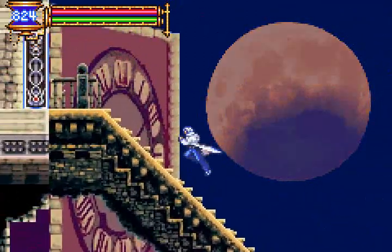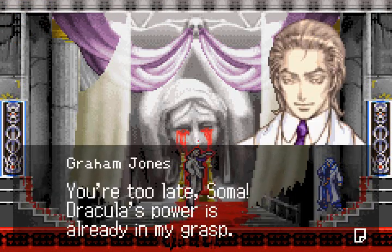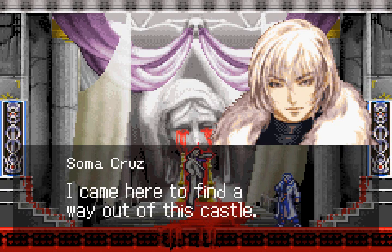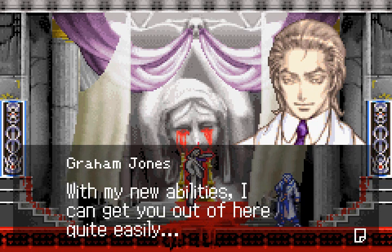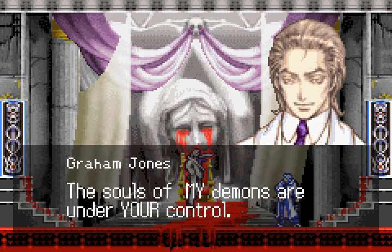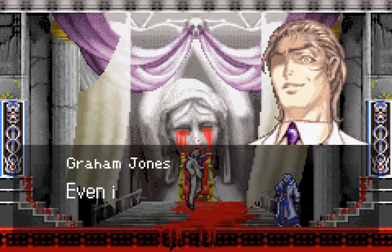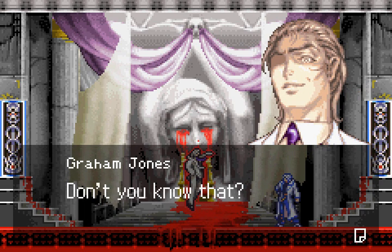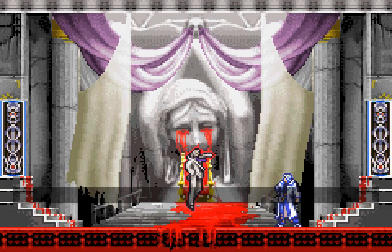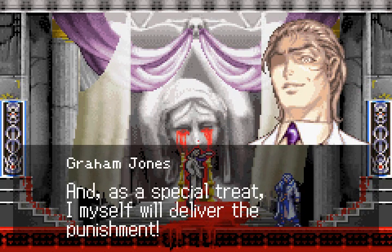Let's go fight Graham. You're too late, Soma. Dracula's power is already in my grasp. Dracula's power doesn't concern me — I came here to find a way out of this castle. With my new abilities I can get you out of here quite easily. You, however, have some property of mine in your possession. The souls of my demons are under your control — can I forgive such a crime? Never! If I knew how, I'd return them all to you right here and now. Even if you return them, you have still committed the crime of stealing. It's only right that thieves receive the punishment they deserve. You are one selfish bastard. You're guilty of grand theft — therefore I sentence you to death. You're insane. And as a special treat, I myself will deliver the punishment.